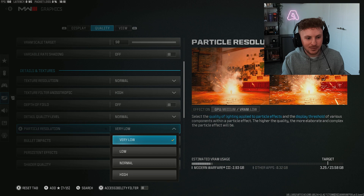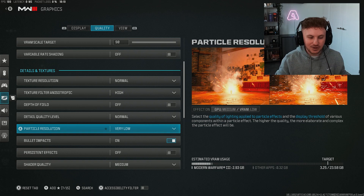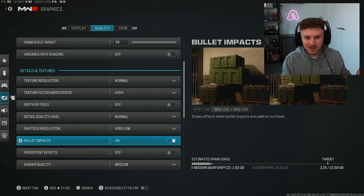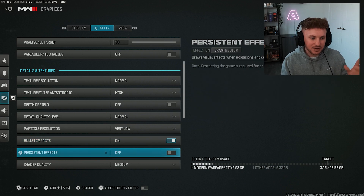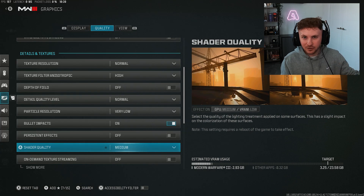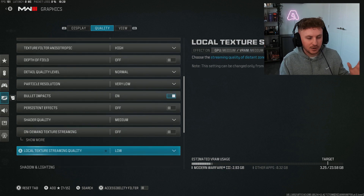Particle resolution — make sure this is set to very low. Setting it high when you throw a thermite or grenade renders all the sparks and smoke effects, which has a massive impact on FPS. Bullet impacts are personal preference with no performance effect. Persistent effects — turn this off; this is the staining on walls from grenades and thermites. Shader quality — try medium unless performance is poor, then go low. On-demand texture streaming — always set to off, and local textures to low.